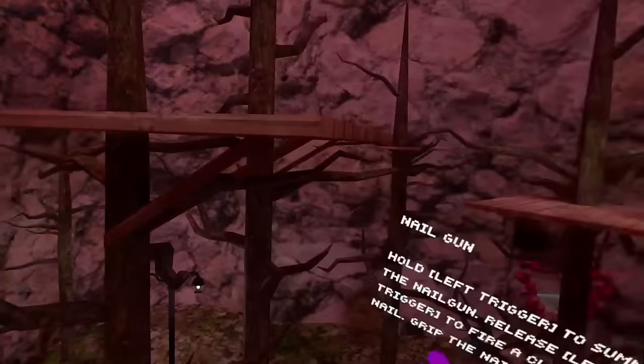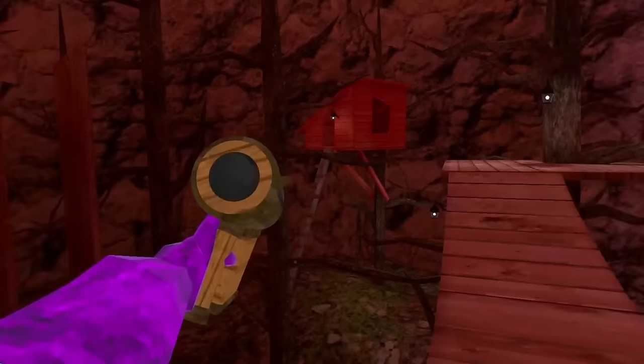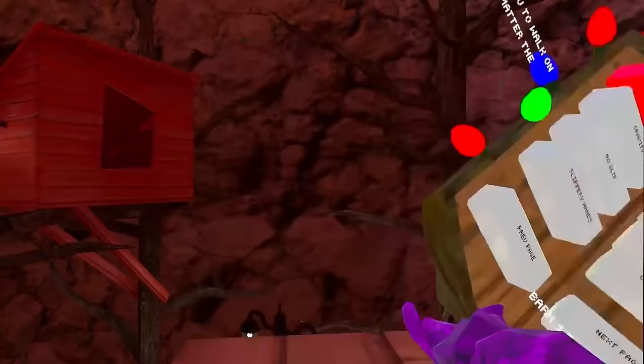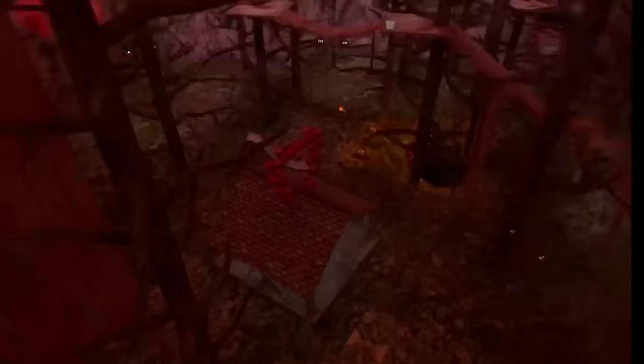Next we have a Nail Gun — you can shoot nails at things. Since they couldn't add a pistol, we've got nails instead. Then there's Wall Run — when enabled, it attaches you to any wall on the side. It's definitely not noticeable at all. It works with pretty much every wall, so you can climb up from almost anywhere.